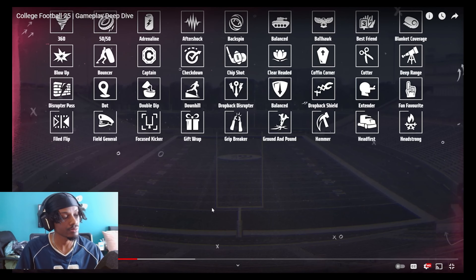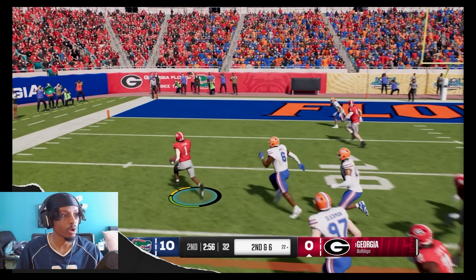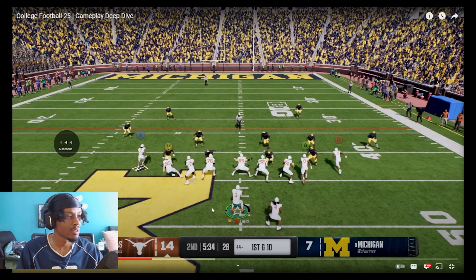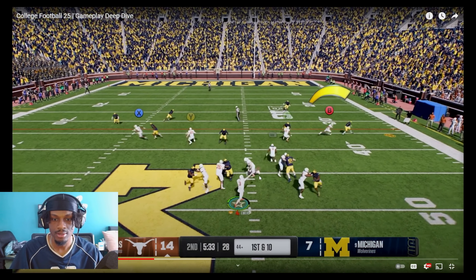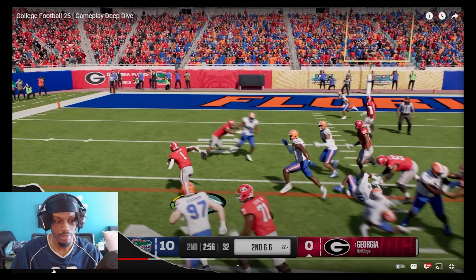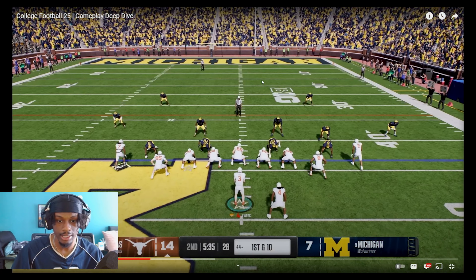Player abilities are meant to help separate highly skilled players from untested freshmen. In contrast to the pros, where talent is generally balanced, the player abilities in college were designed to showcase the overall discrepancy. Looking at this offensive line play — I'm loving this. The blockers are staying downfield, picking up blocks, looking upfield. They're not just doing whatever.